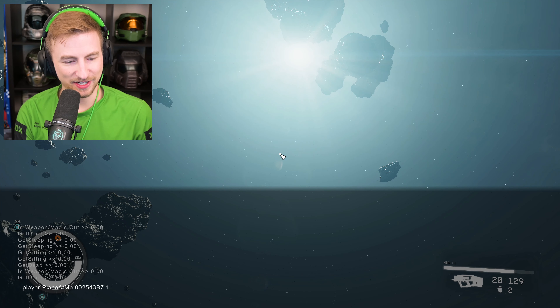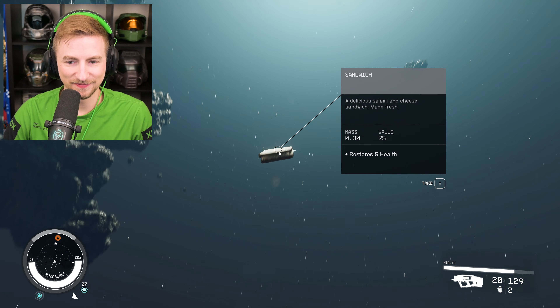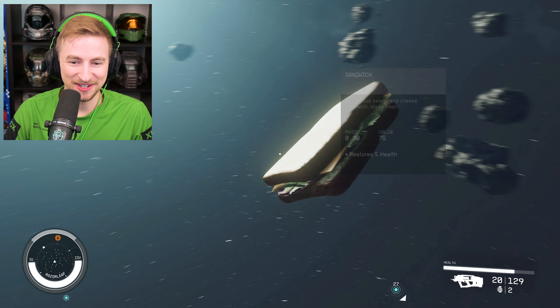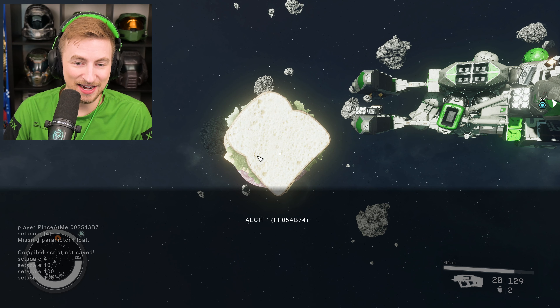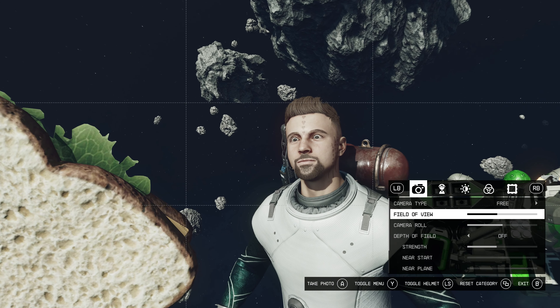There's one more experiment I want to do — I'm going to spawn a sandwich. There it is. Now, there's a really funny console command I'm psyched to try out. I clicked on the sandwich and I'm going to set its scale to four. Now we've got a giant sandwich. That's pretty great. You know what would be greater? A bigger sandwich. Is that as big as it can get? Oh well, maybe we've found a max size. Ten is the largest size. That's still pretty funny — comparatively, that is a sandwich.